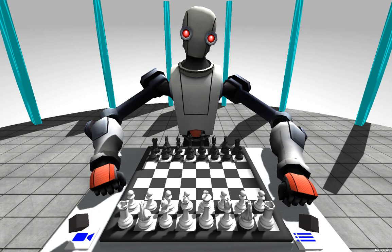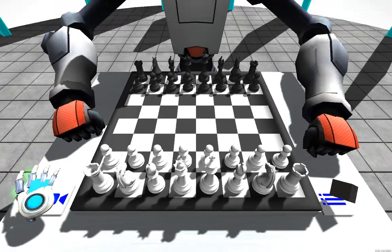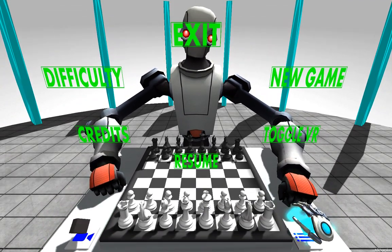The menu selection now is these two cubes here. This one controls the camera going in and out, and you just hover over it to enable. This one here controls the menu — I'll bring that up.